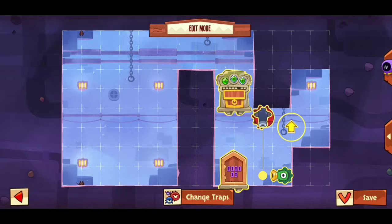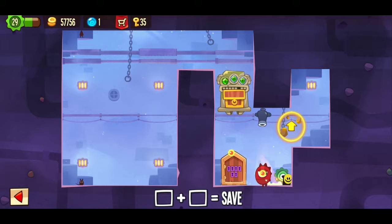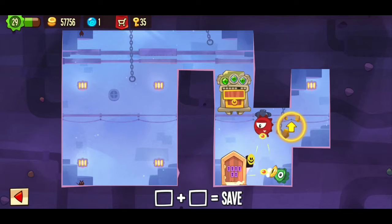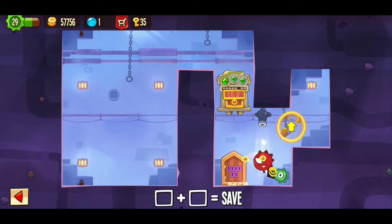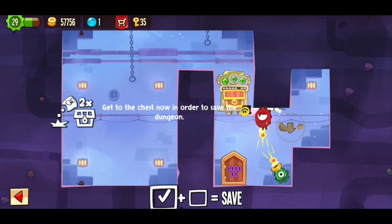Now this is kind of like a spawn trap base, but not exactly. What you have to do is as soon as you're spawning, double tap the screen real quick and then just watch. Then pause — as soon as you get there, pause for a sec and slide up right there.